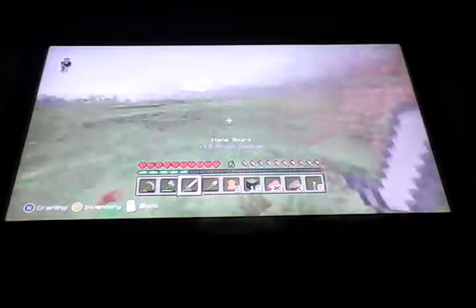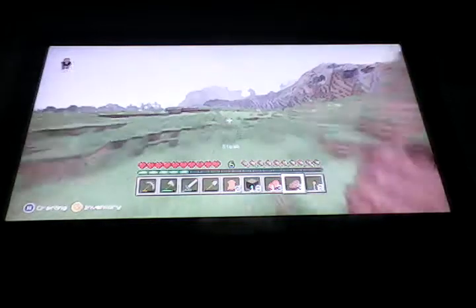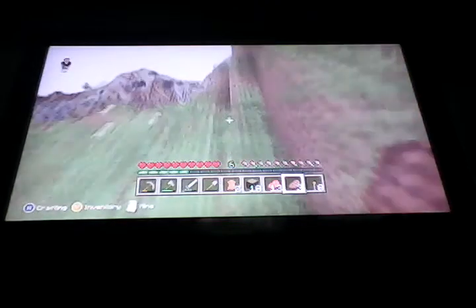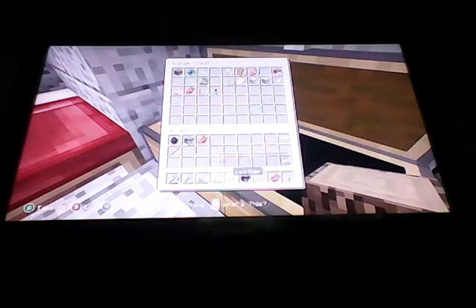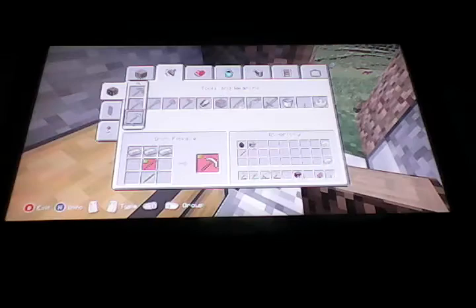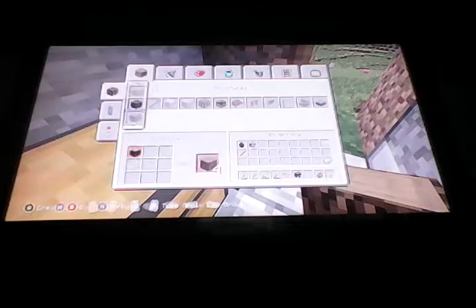All right, let's go back to our shelter. There's the house. That's all we need to go caving. I'm making an iron pickaxe because in case I find diamonds I can mine them really fast.